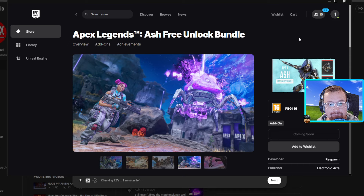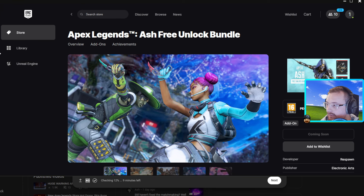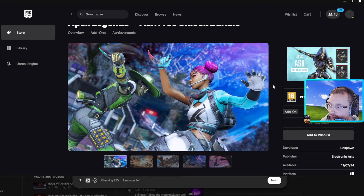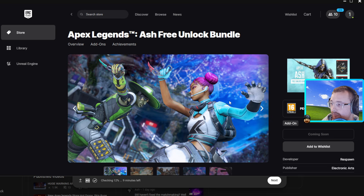A little bit of a news flash for you today — out of nowhere, Epic Games put this bundle on the store. I'm guessing they did it a little bit early, and this will probably come with the launch of the first trailer for the new season, available November 7th. It's an Ash unlock bundle.